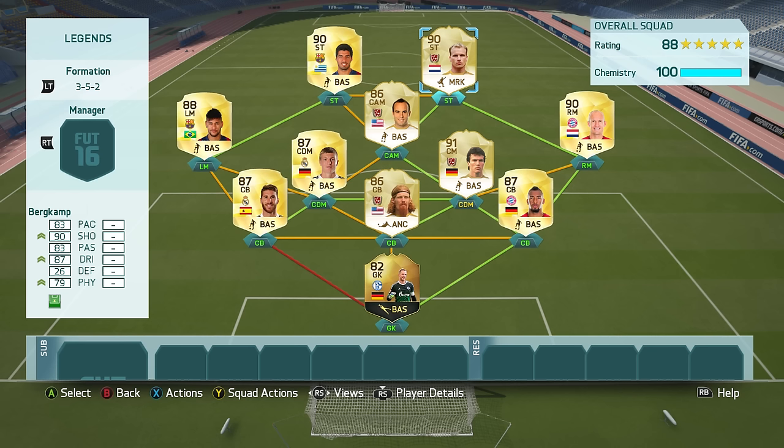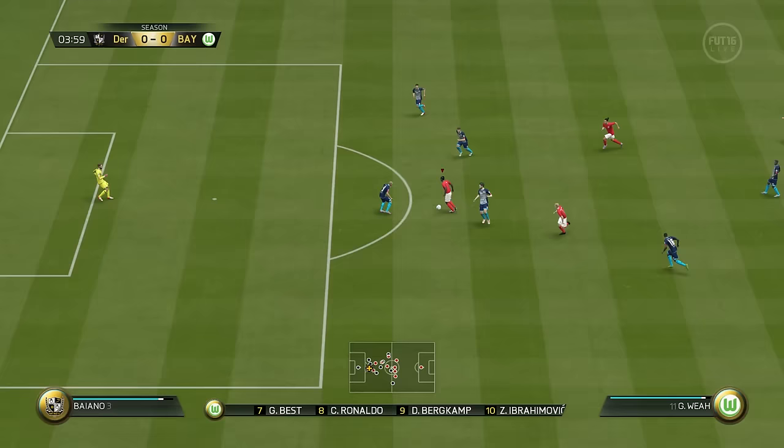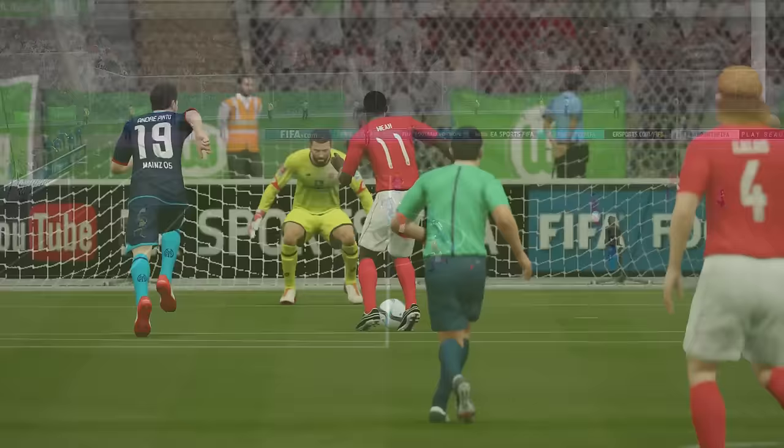The second squad is more of a beastly one that I use Dennis in — it's a 3-5-2 squad with all sorts of legends dotted around the place. We've got Suarez and Bergkamp as a strike force, that's one to be reckoned with. If you're watching this on Footwiz.com, the in-game stats are easy for you to see. If you're watching on YouTube, the top link in the description will link to Dennis Bergkamp's page on Footwiz where you can see his in-game stats.